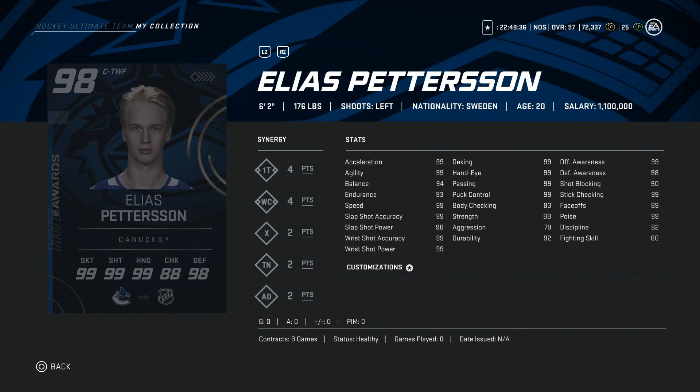Following him, we've got the 98 overall Elias Pettersson, 6'2", with 99 skating, 99 shooting, and 99 basically everything. The only thing he doesn't have is good face-off stats, so you're going to have to use him on the wing.